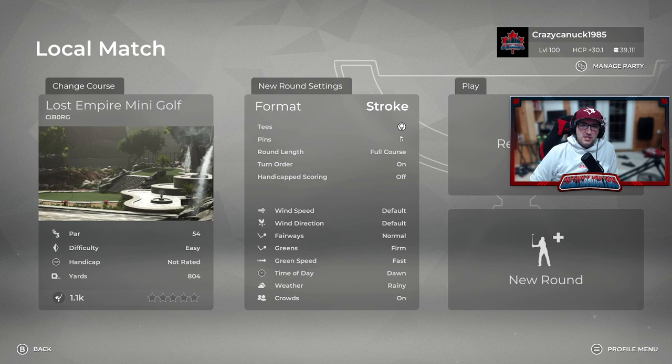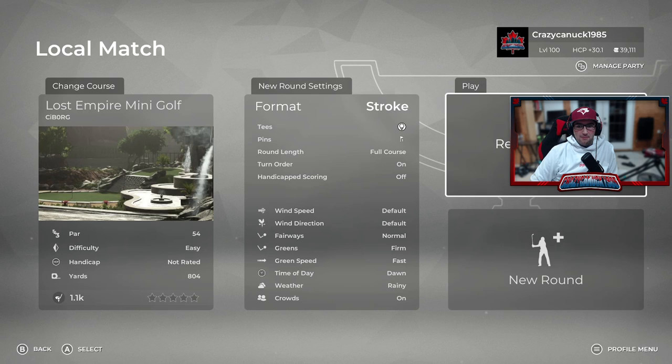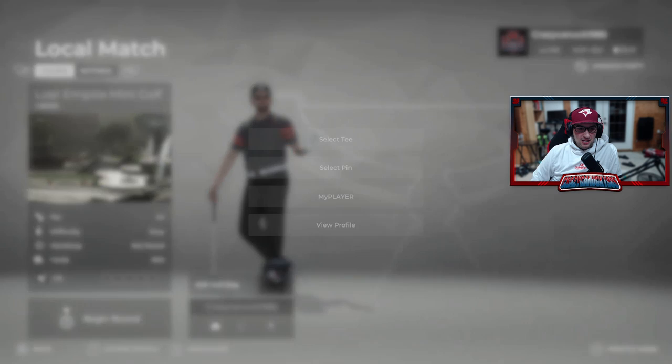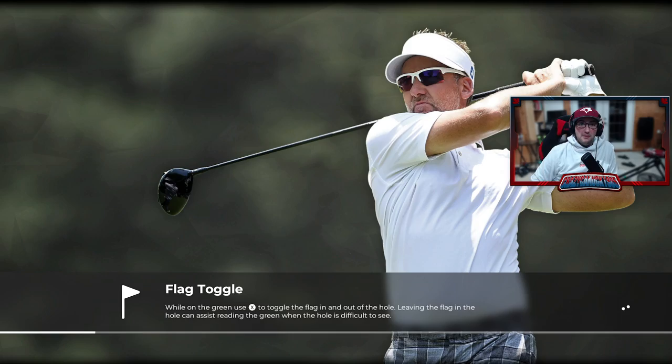What's going on everybody, Canuck here, and welcome to another PGA Tour 2K21 course of the week. Today, something very different — we are checking out a mini-golf course: Lost Empire Mini Golf, from Cyborg. This course won Victory Lane Sports' mini-golf design competition that he ran, which just wrapped up a little while ago, so very excited to give this a go. A mini-golf course is beyond my level of skill — working with all those objects, getting them to interact, testing and retesting over and over. I don't have the patience, but I'm very happy some designers do. If you guys like the videos, please like and subscribe — we are finally up over 10,000 followers, so thank you very much for that.